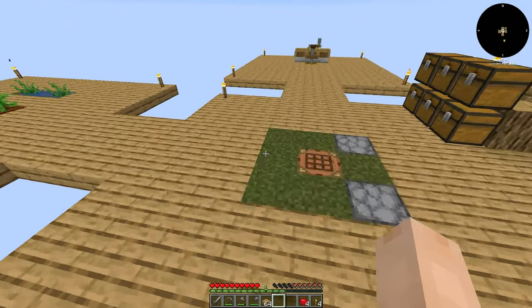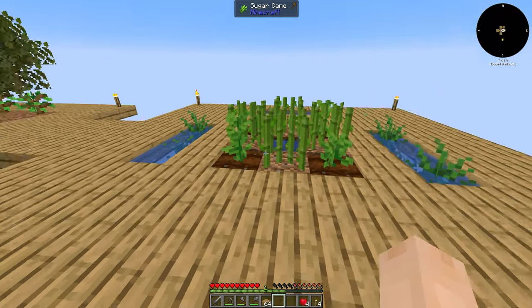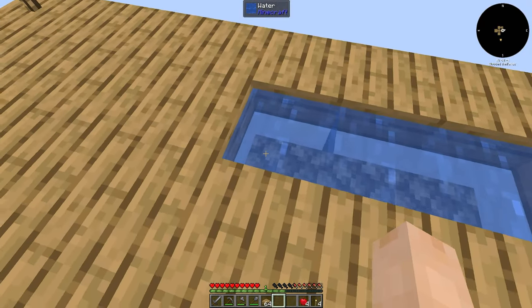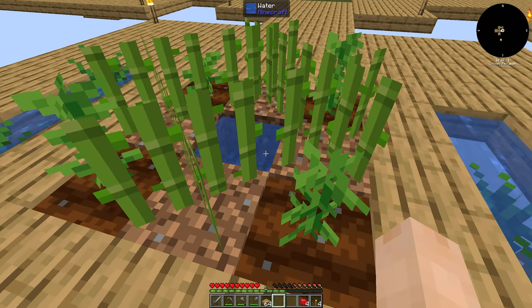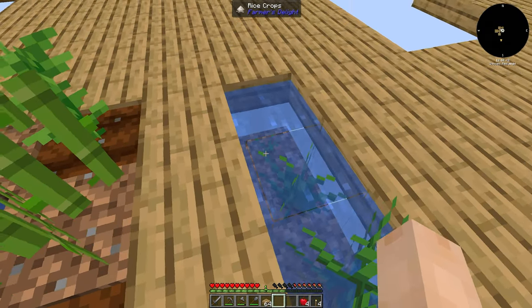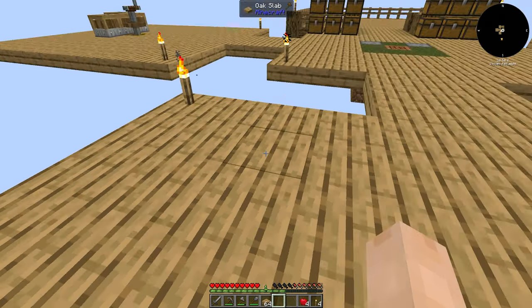We have our little central area here. I used the water bucket that it gave me, plus the water source block that was chilling over here, and brought it back here to make myself an infinite source of water. With that I was able to plant some plants - sugar cane, flax. I also set up two more so I could plant some rice on both sides.